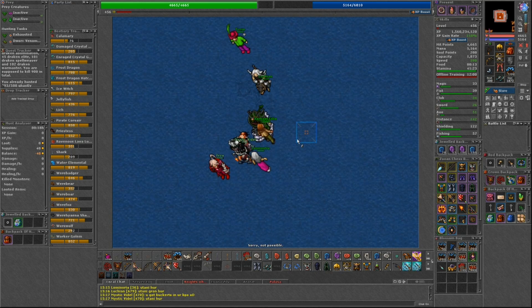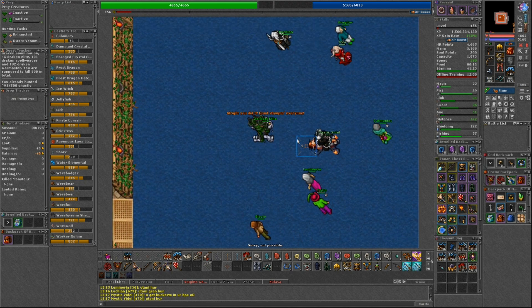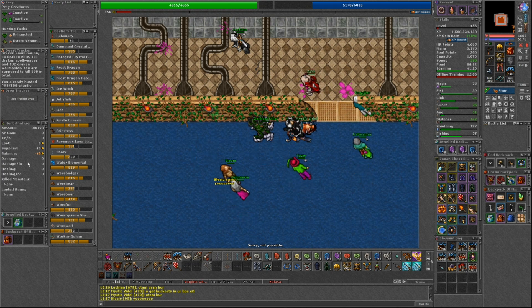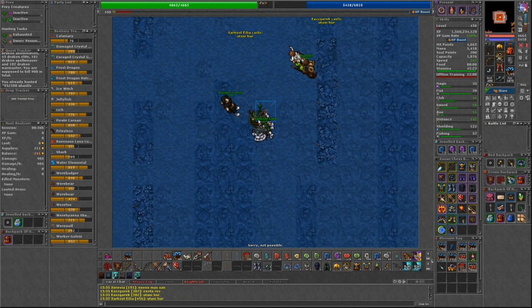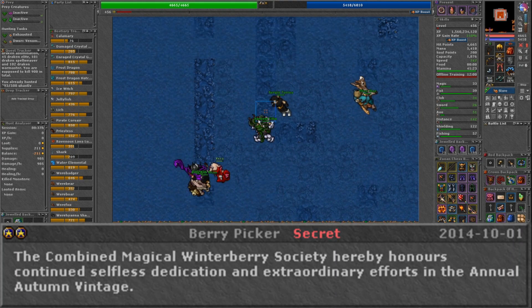If your server is successful, health, mana, and spirit potions will be 33% more effective for the 7 days following the event. Also, contributing bunches of winterberries for 3 separate years during the event will gain the berry picker achievement worth 4 points.